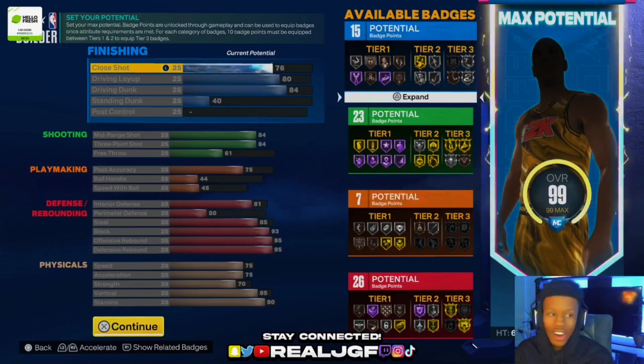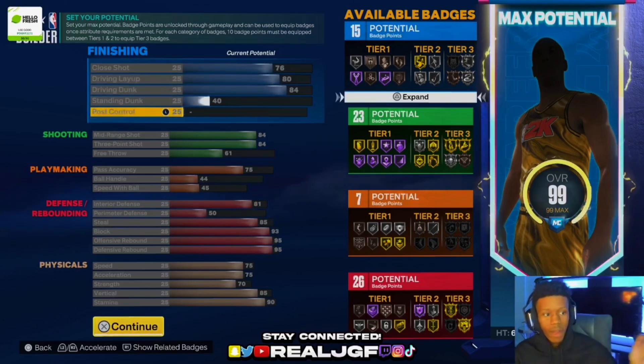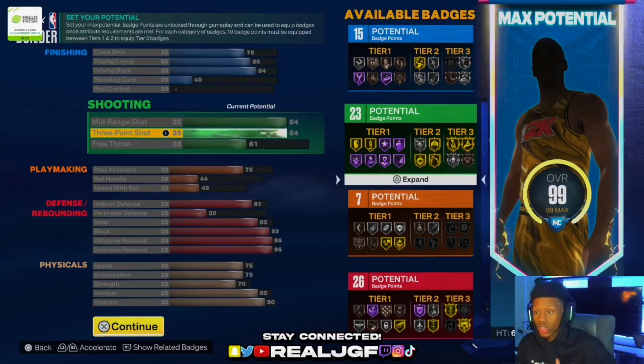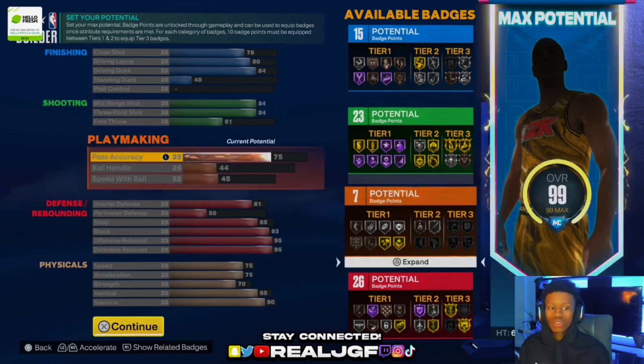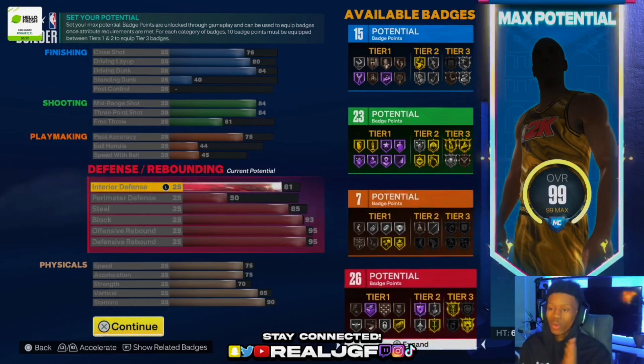76 close shot, 80 driving layup, 84 driving dunks so you get contact dunks. I went 84 mid-range and 84 three-ball because I want to be able to shoot — I don't have time to be testing early with low three-ball ratings. 75 pass accuracy because you want to throw those outlet passes when you get a board.